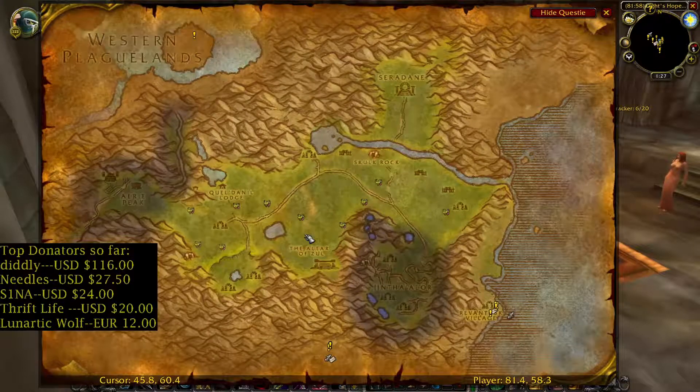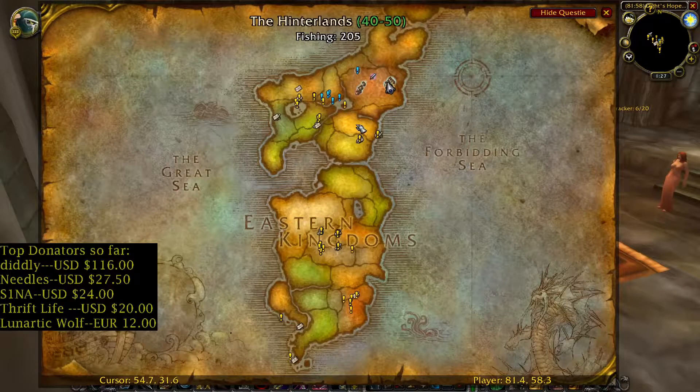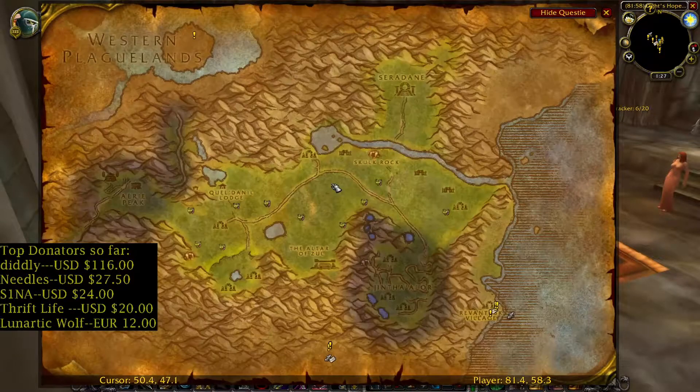Fade Leaf you can also find in Hinterlands — not that many, but you can find a lot of Sungrass in Hinterlands and Gold Deposits. Hinterlands location on the map.